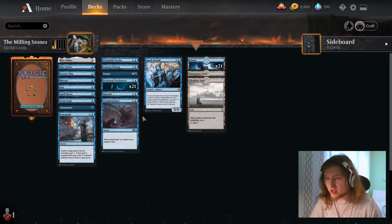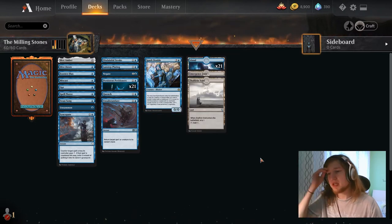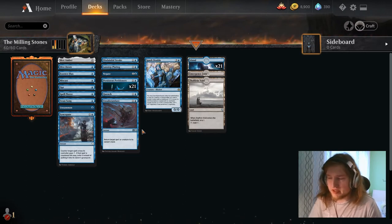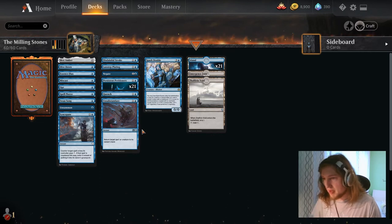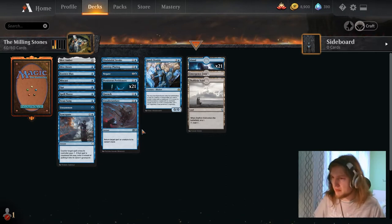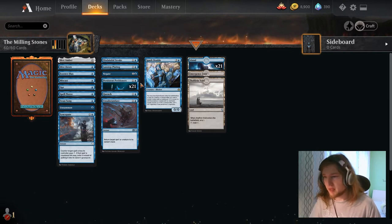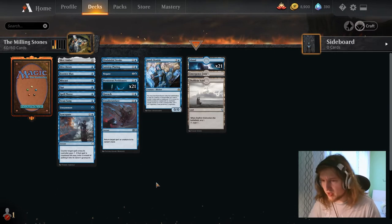While this deck's win condition is milling out the opponent, it's not really a mill deck — it's more of a combo deck where you activate your combo twice and win. We don't play any other mill cards like Teferi's Tutelage because those are effectively 100% useless in the deck. If we activate petitioners twice, we win. But if we mill the opponent a bit with Tutelage and then activate petitioners once, we don't mill enough. We need two petitioner activations anyway, so there is no reason to play other mill cards — they don't increase our clock.